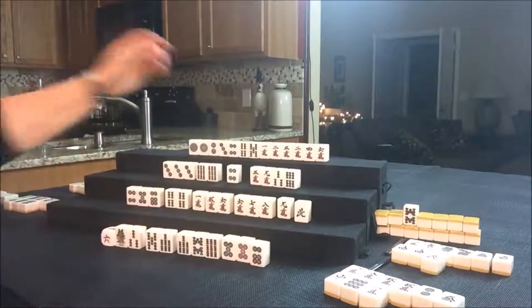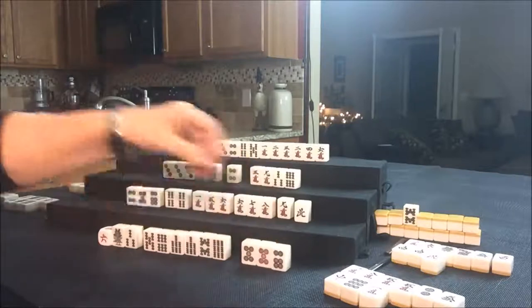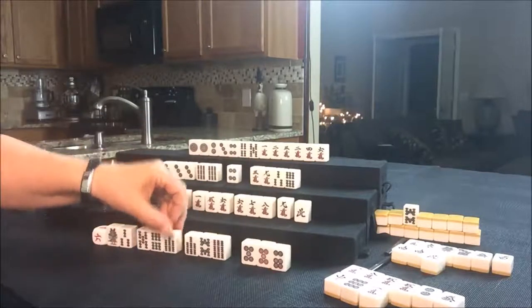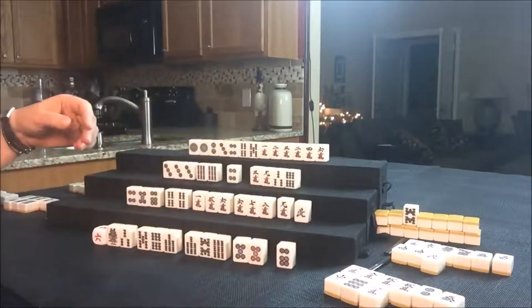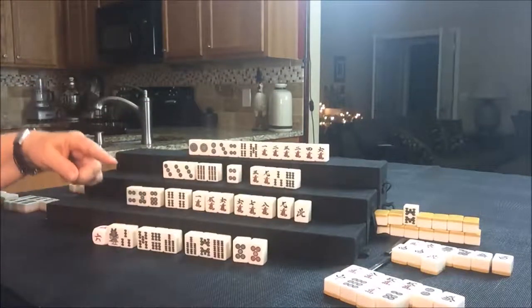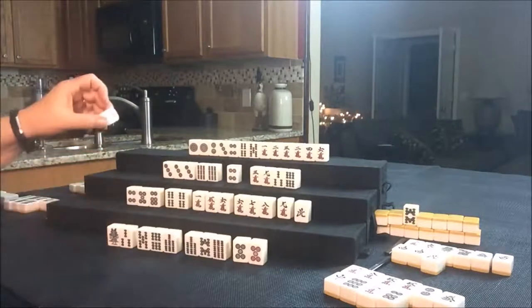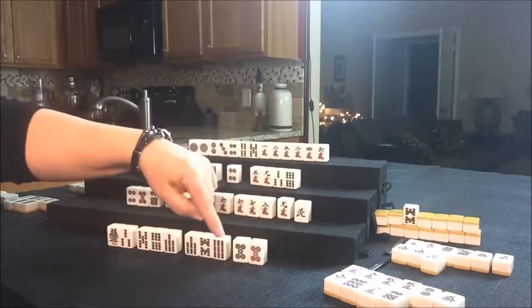So now we'll draw for East. Six Bam — that's a keeper. One, three, five, six, seven, seven, eight, nine — five, five, six. Let's discard the six Dot. They're ready on a two Bam, but their only score would be a Pon of East. But they do have Akadora and Dora.